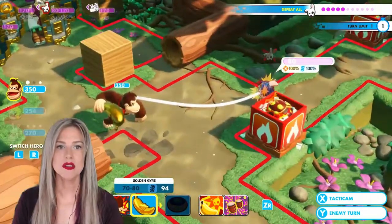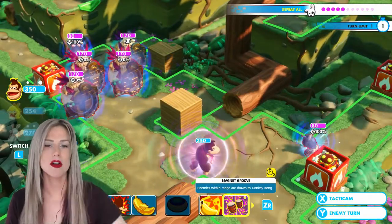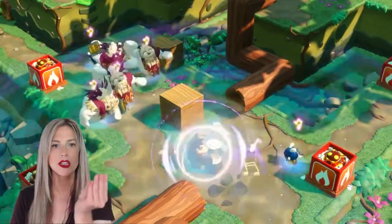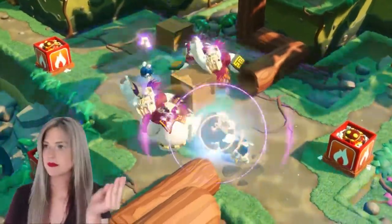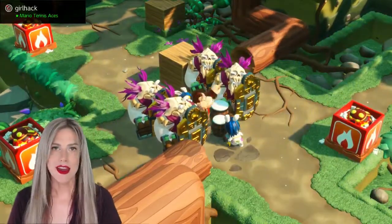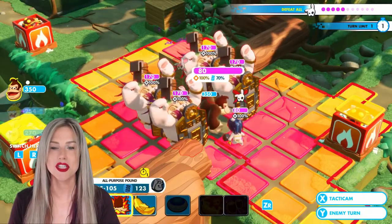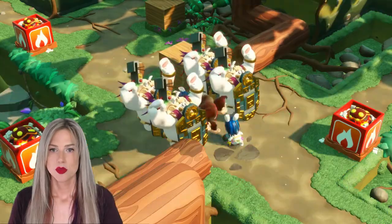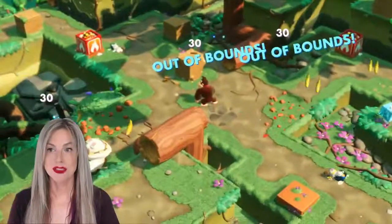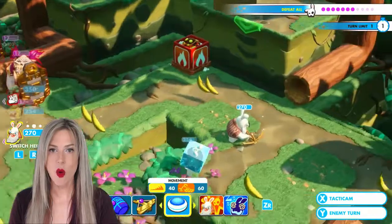Now what we're going to do is use DK's special powers, his Konga, to try to kill off all the rest of these guys. Let's bring everybody in close and now we're going to slam them and try to do as much damage as possible. Fingers crossed — knock as many people out of bounds as possible, which is good. We've got four left.